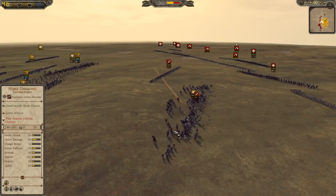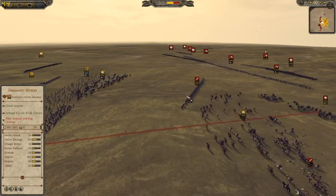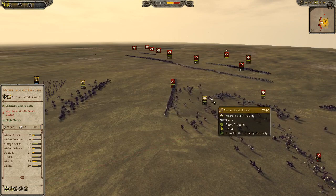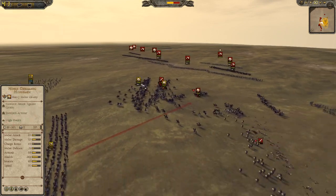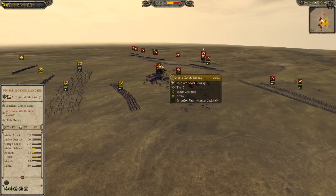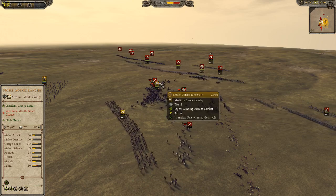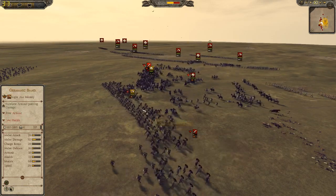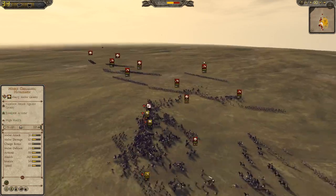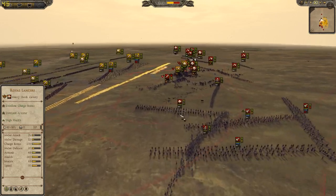So I'm going to charge this unit, then charge this unit, and charge the noble Germanic swords. But this might be a little bit of a mistake — I'll wreck two infantry units, but my noble Gothic lancers will probably die even though they got tons of kills. So the Germanic bunt will come in and will try to support, but the lancers are incoming.